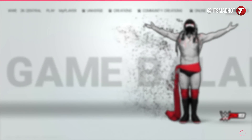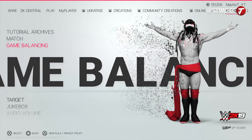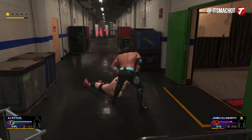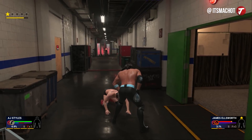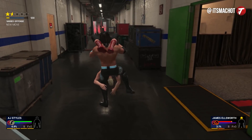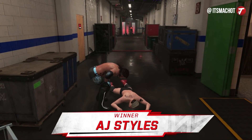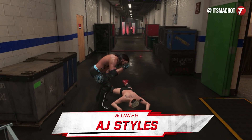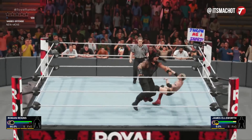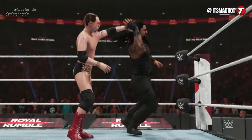Bump the Squash Match Rate all the way up to 100. Make sure your difficulty settings are on Easy or Normal, but with the squash match rate maxed out, the other settings mostly won't matter. Now go into a one-on-one match, face your weak opponent with a superstar you're comfortable with, and you'll literally get the signature and finisher right away with just a couple of punches. Then go for the pin. You can also do an extreme rules match or go backstage where you can use weapons to earn a bit of extra VC points.